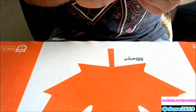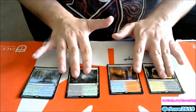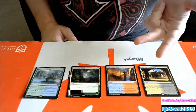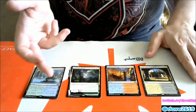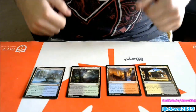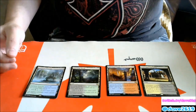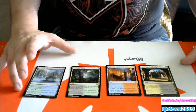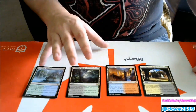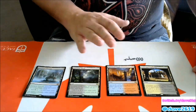We got four of the new fast lands: Botanical Sanctum, Blooming Marsh, Spirebluff Canal, and Concealed Courtyard. Each enters the battlefield tapped unless you control two or fewer other lands, so on turns one, two, or three they come in untapped. They cover blue-green, green-black, red-blue, and black-white. These are 100% playable in all formats if you're playing both colors. I saw people saying preorder four of each — just do it. Because of the Inventions and how popular this set will be, so much will be opened, so I'd hold off a little and get what you open before buying more.